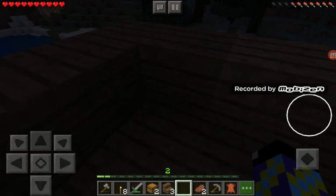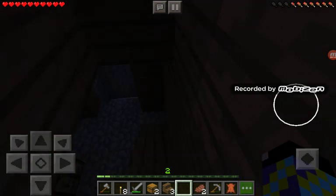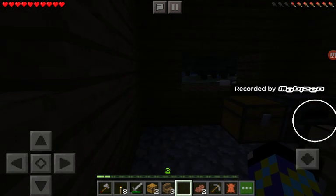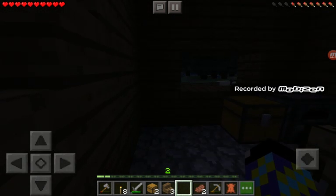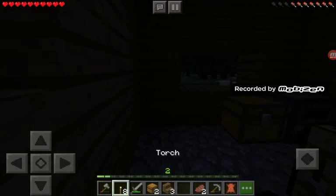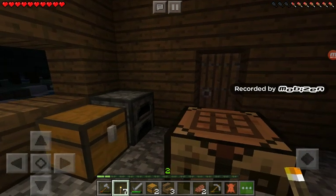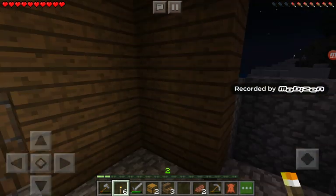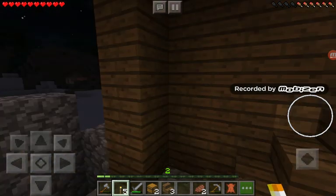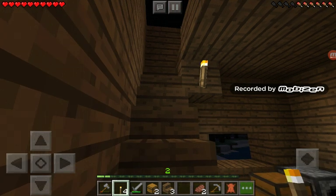Actually, do I have any torches? I should probably place them down. That's gonna be a fireplace — I'm just saying, I don't know. Torches are right here, sorry I'm blind. Put one by the door and every dark corner. Actually, I should probably fill this in. That looks good.